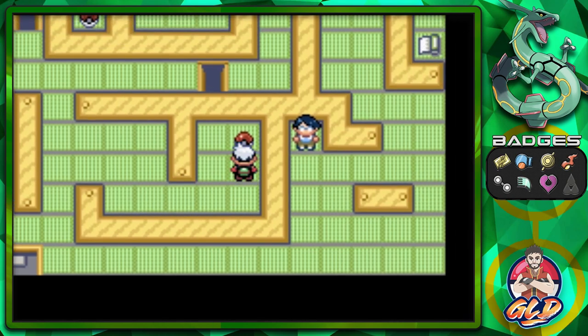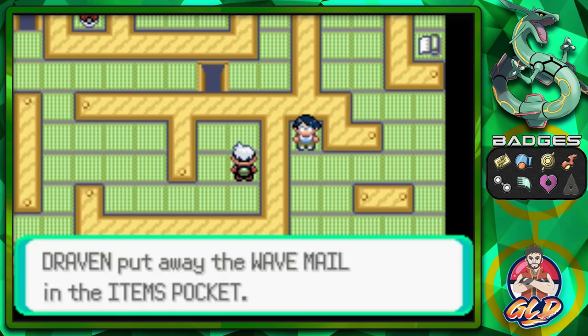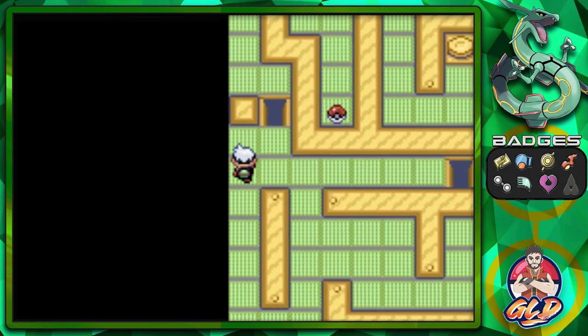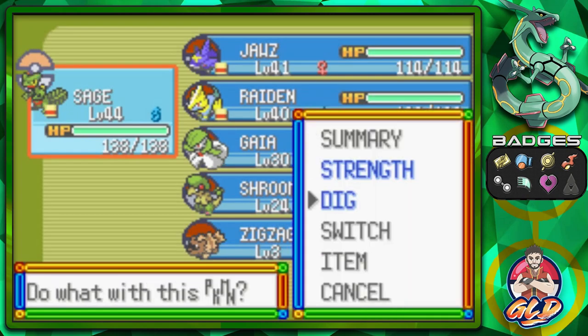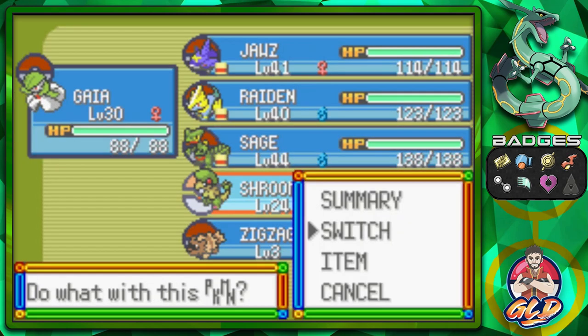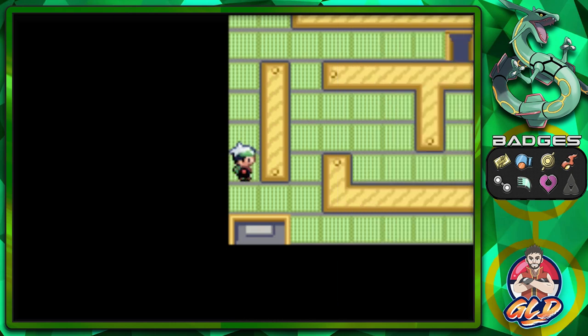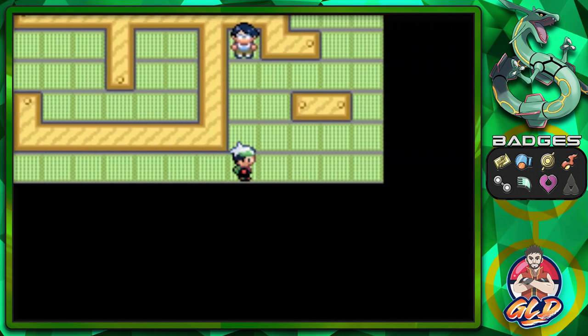You won't be needing any TMs or HMs to get by here — you just need to press some boxes or buttons in order to get through this area. Since the Pokemon at this point are going to be weak, we're going to be reintroducing two Pokemon from our old Emerald walkthrough: Gaia and Shroomlee. I cannot wait to start using these guys again.